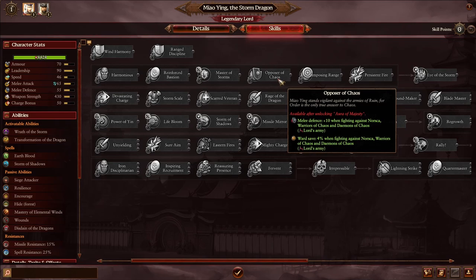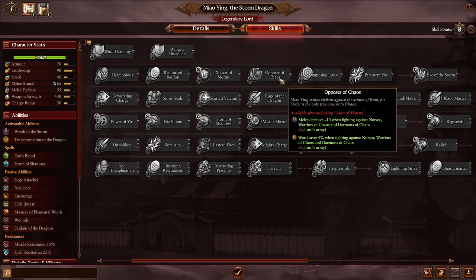Oppressor of Chaos is something you should get right away at rank 12. You get 10 points of melee defense and 4% ward save — straight damage resistance — when fighting Norska, Warriors of Chaos, and Demons of Chaos. Every single unit in Maoying's army reduces 4% damage against these three types of factions. Since you'll be fighting tons of these guys coming from north of the Grand Bastion, this is excellent and a must-have.